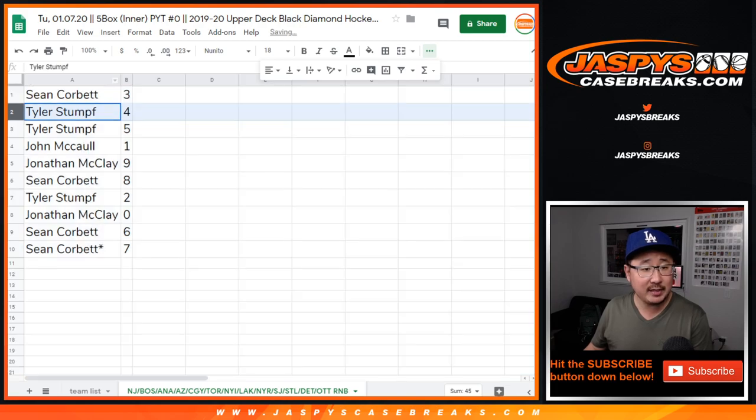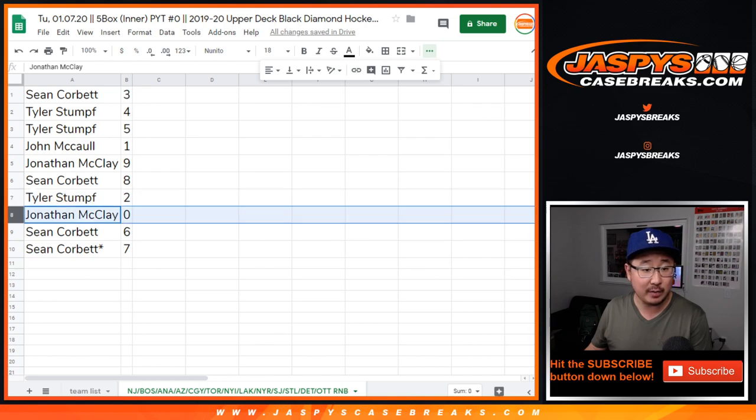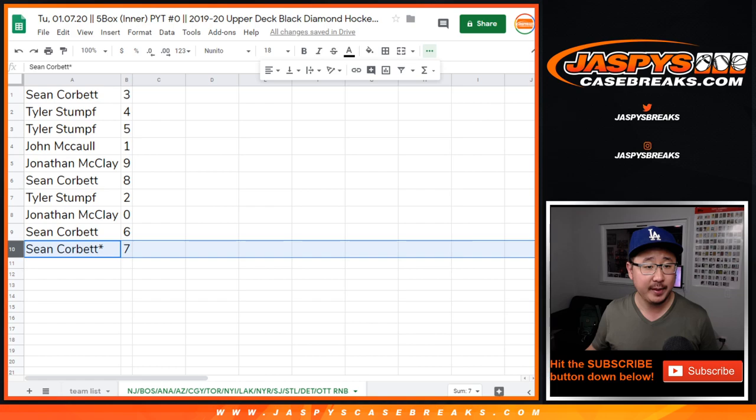Alright, so Sean with 3, Tyler with 4, Tyler with 5, John with 1, John McClay with 9, Sean with 8, Tyler with 2, John McClay with 0. Any and all redemptions will go to you for those following teams in that tab right there, including one of one redemption. Sean with 6 and 7.